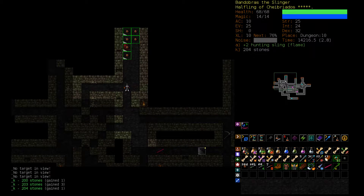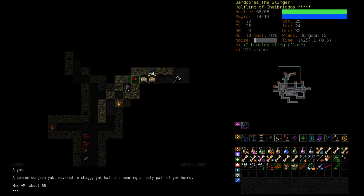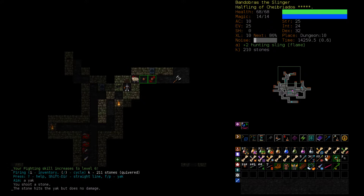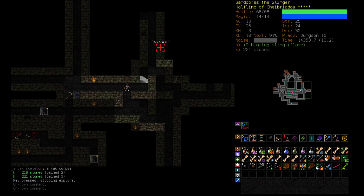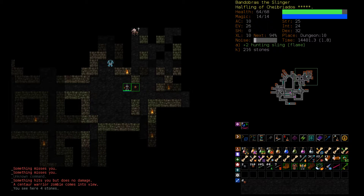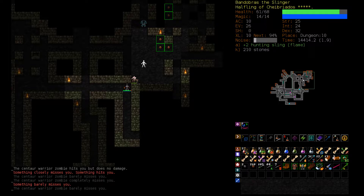I probably shouldn't auto-explore though, because that one ugly thing almost wrecked us earlier. I'm losing track of my levels — we didn't clear D10. The lair entrance is probably here. We probably have an unseen horror here, and that's really bad — we don't like that. How do we deal with an unseen horror when we don't have see invisible? If we just head upstairs, where are we going? We don't have anywhere to go. We don't have a wand of clouds, we just have to fight it here. But we can Slouch actually — Slouch will kill an unseen horror, because they're very fast.